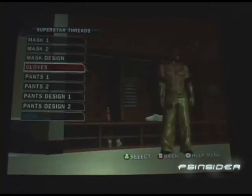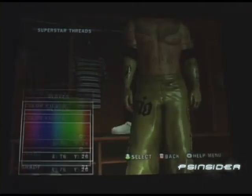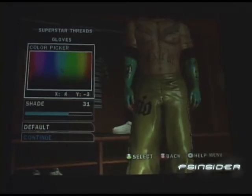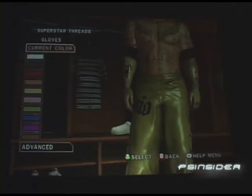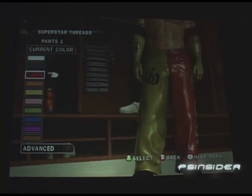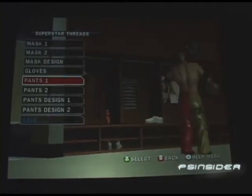We also have a color wheel where you can pick a particular color that you want, and it gets very detailed. You can also take these alternate attires online to show the rest of the community your creations, or you can use them for offline play and in many of our other modes — we make these accessible throughout.